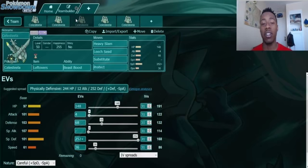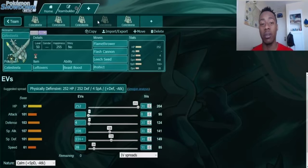The third and final EV spread for the standard Heavy Slam, Leech Seed, Substitute, Protect set goes full investment in Special Defense with a Careful nature, designed to take Electric- and Fire-type special moves as well as possible. It runs 188 HP, 68 Defense — still a solid physical wall — and 36 EVs in Speed. I think 36 Speed EVs is a solid benchmark if you want to outspeed other Celesteelas without going overboard, making it more than likely that you'll win that speed tie.